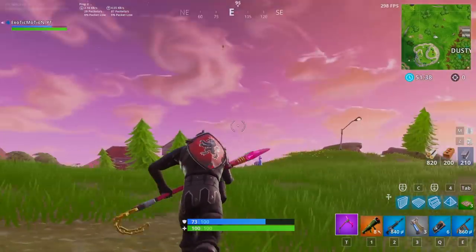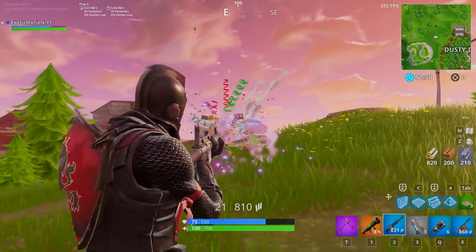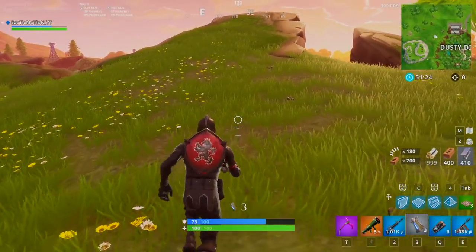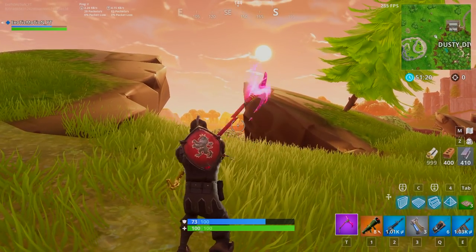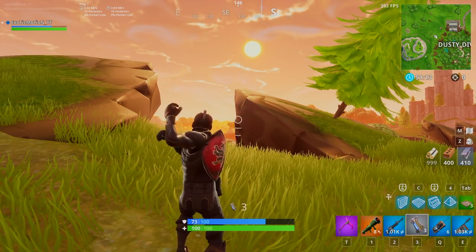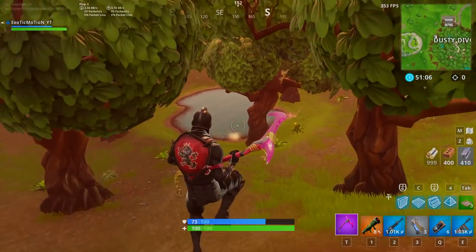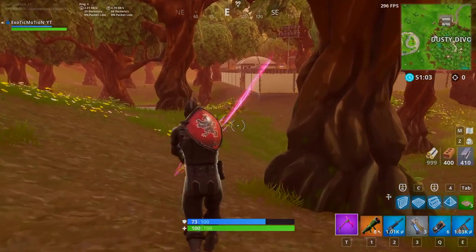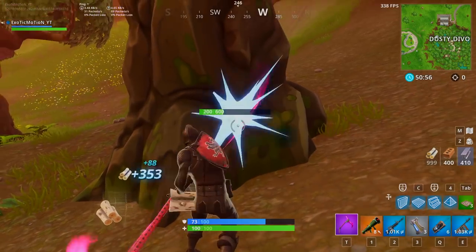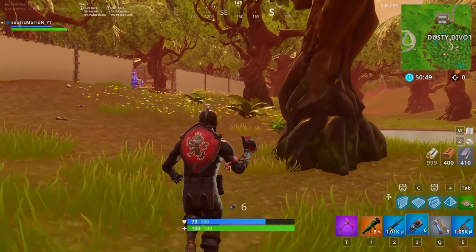Now that we have grenades, we can go inside Dusty Divot. I'm glad it's sunny out because I like when videos are sunny rather than nighttime. We need mats, so we're going to Dusty to farm trees and test out the speeds. Basically, you're supposed to switch between your grenade and pickaxe while holding down the trigger. Oh my gosh, already this is extremely fast — I swung twice. I don't know if the hits register yet though.